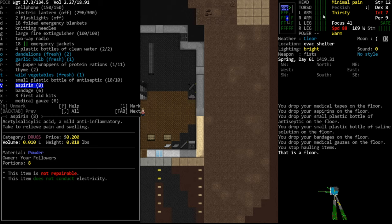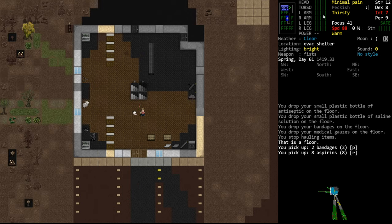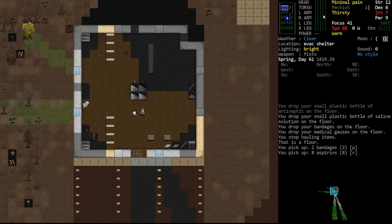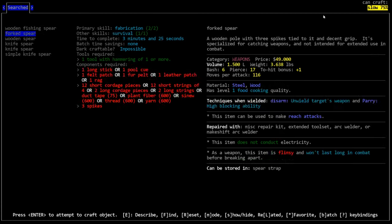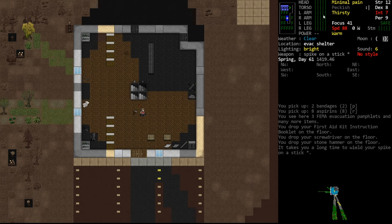What I usually carry in my inventory is aspirin — about 10 to 20 — and two or three bandages in case I get a bleeding wound while out exploring. For now, we're going to favorite those things and keep them in our inventory. We don't need the first aid booklet right now; we'll read that when we get some downtime. We don't really need the screwdriver and hammer when going into town, so I'll drop those. We're going to wield our stick, and in the next episode we will proceed out for the first time.